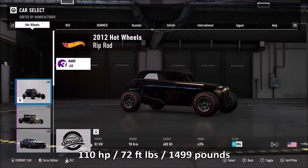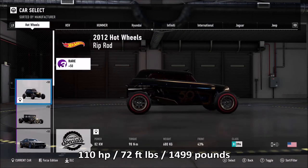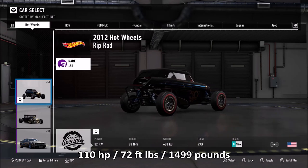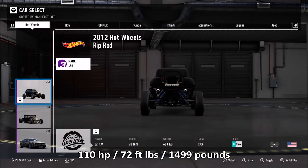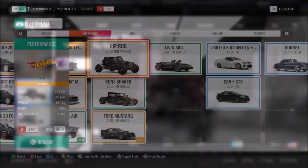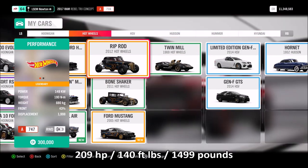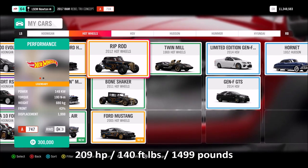Here is the Rip-Rod in Motorsport 7. Power is virtually non-existent — 110 horsepower, 72 foot-pounds of torque. It's very slow in Motorsport 7, whereas in Horizon 4 it's got a lot more power, as you can see there, with almost double the torque. Weight and weight distribution are the same, but it's just weird how different they are.